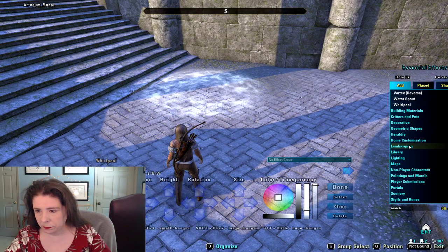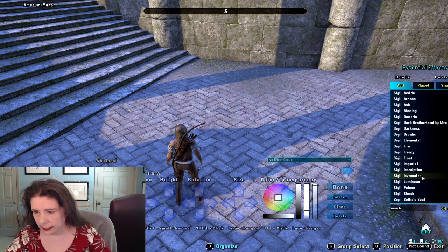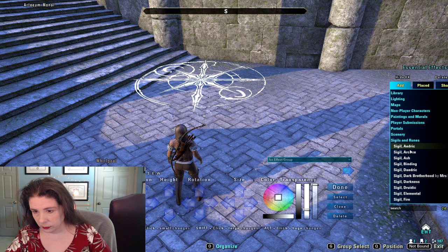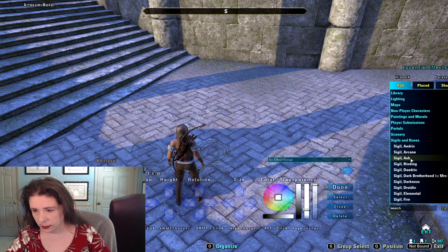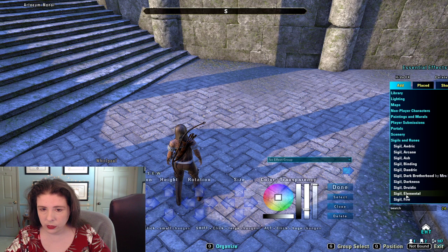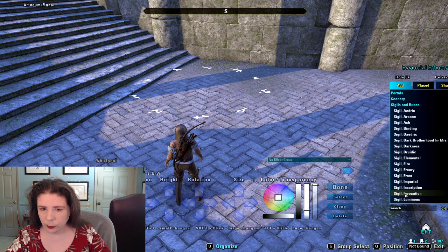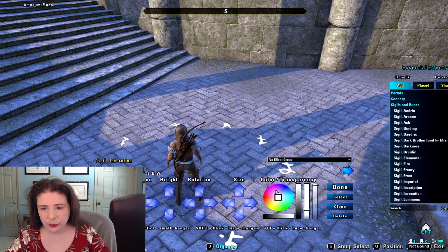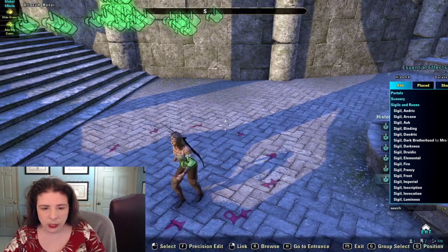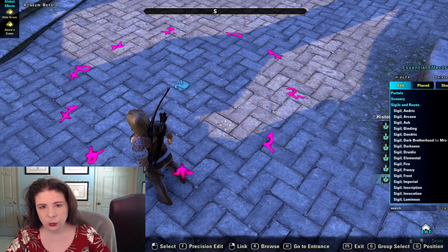Some of the sigils are animated — some of them spin. This is a good way to explore: you can mouse over and see what you want without having to worry about placing and removing them just to see. Here's one — invocation — and then you just change the colors to whatever you want. They kind of go bright then dark, bright then dark. It's a really cool trick, and some of these are all animated.